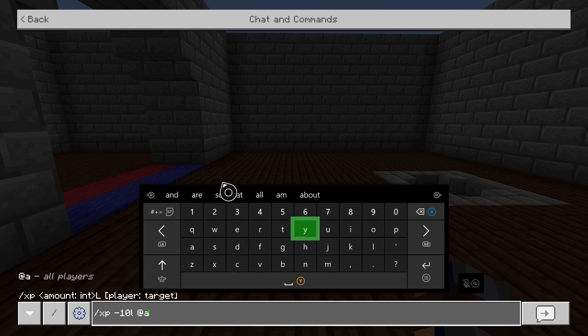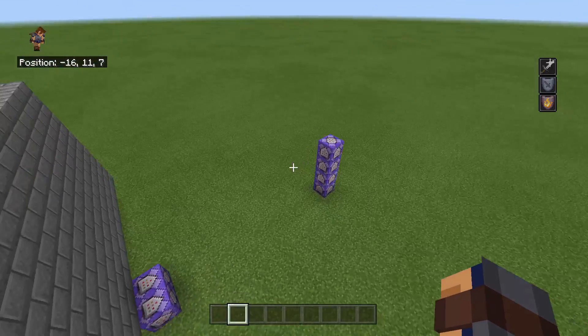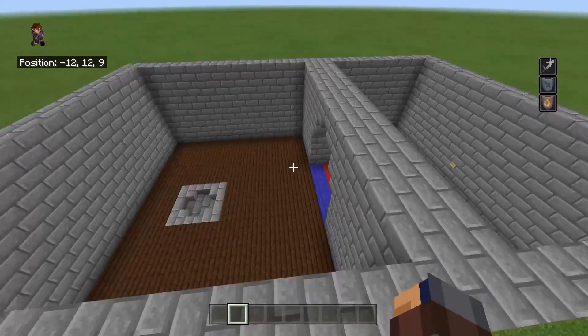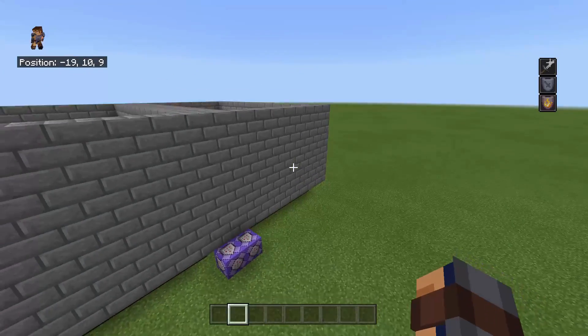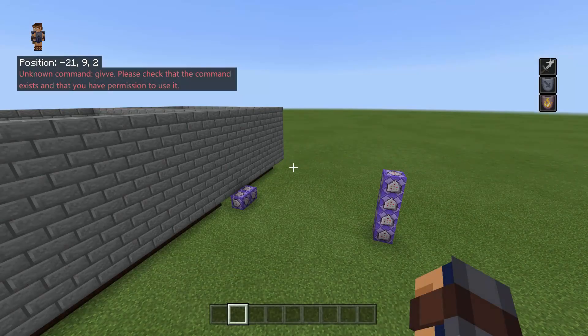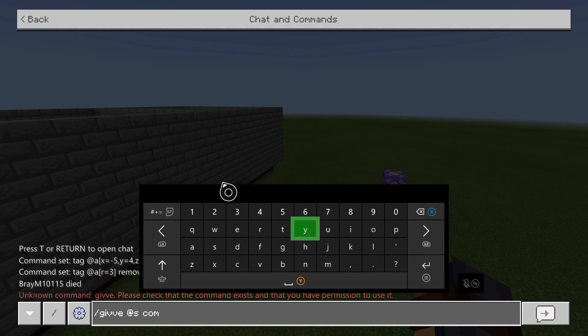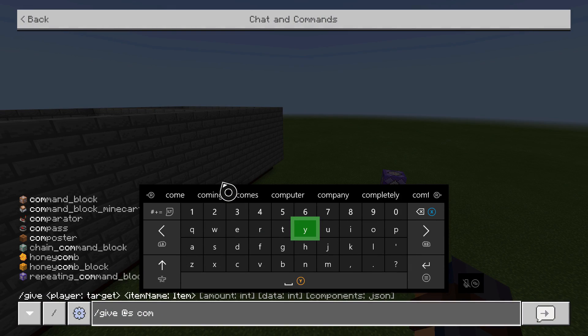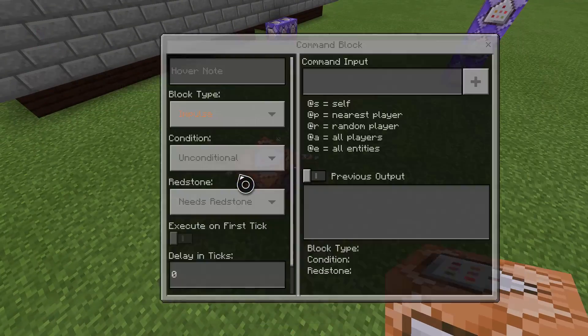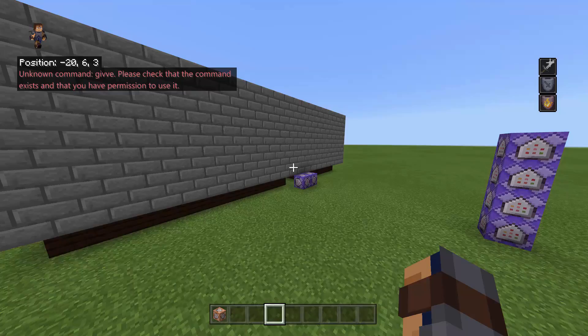The commands are going to be here — all it is is these six commands plus the one underneath. It is really simple. So the first thing you're going to want to do is slash give at s command block. This is what you're going to type into your chat. You're just going to give yourself a command block, and there's your command block. You can use it, you can do whatever you need to do with it.